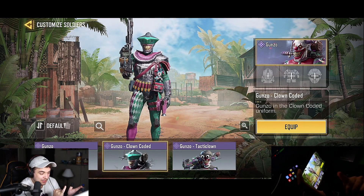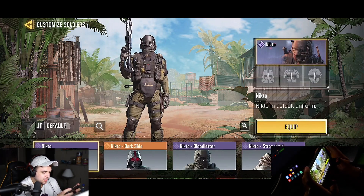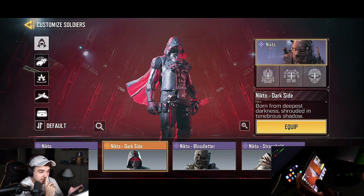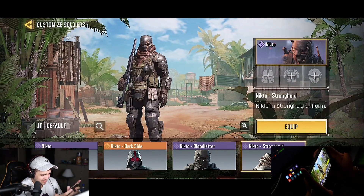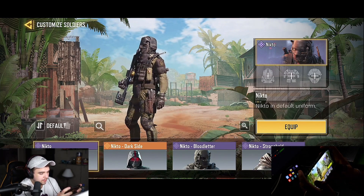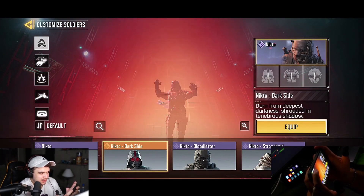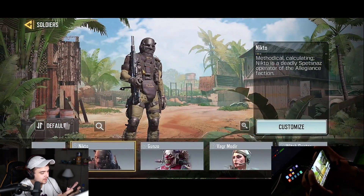Moving on to the next one is Niko. There's another legendary skin — the Dark Side. Out of all four legendary skins, I think Ghost is my favorite legendary skin. This guy's not that bad to be honest. I like these two the most — I'd say eight for this one and eight for this one. The rest are like six or seven. This one is a seven because it's legendary and does have some effects, but it's just meh.